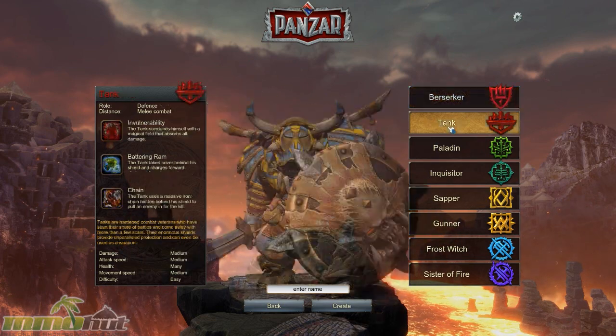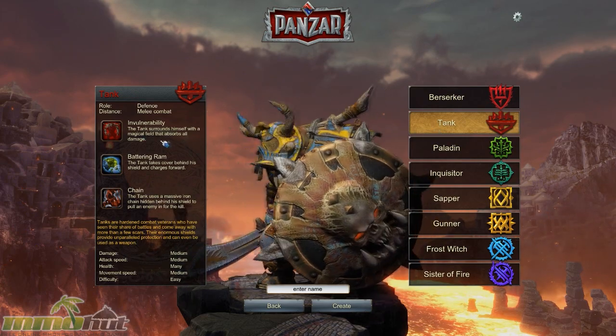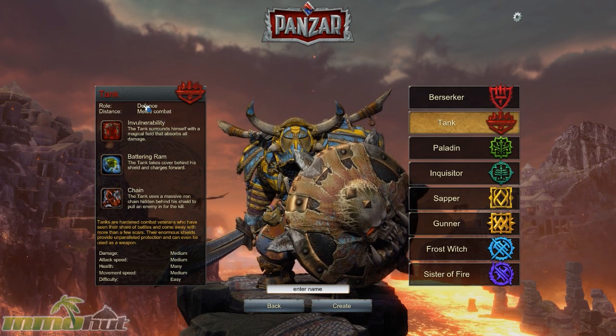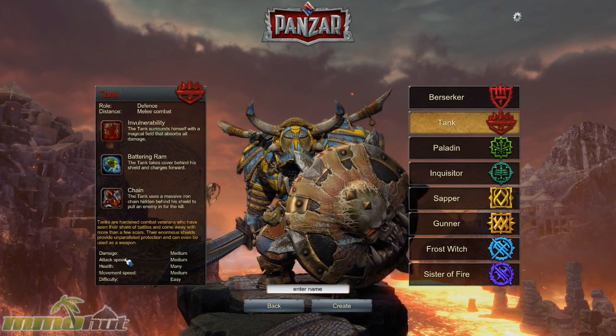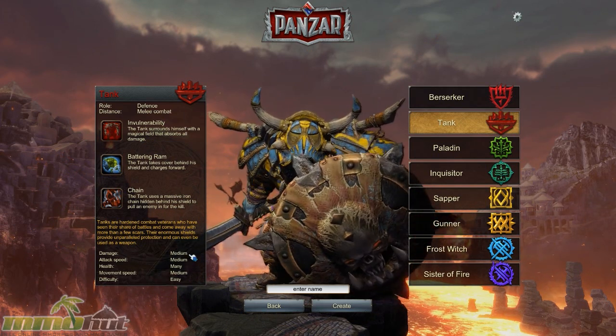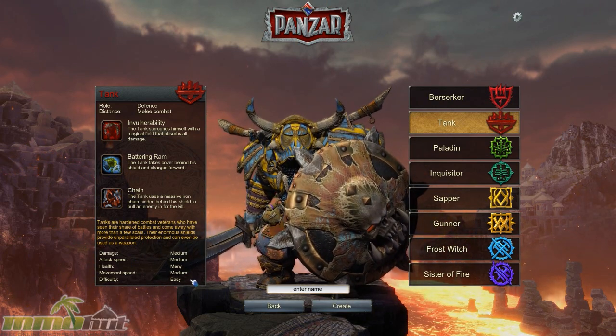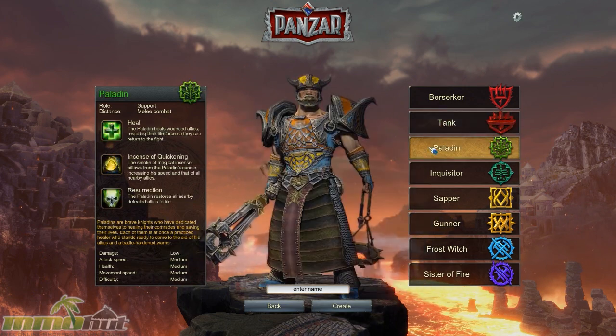The tank has the skill of Invulnerability — he surrounds himself with a magical wall that reflects damage. Obviously he's defense-focused, and his damage is still medium, so he's a pretty good class probably to start out with for new players.